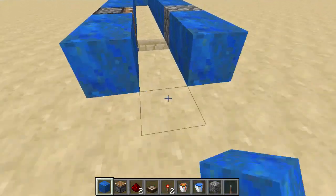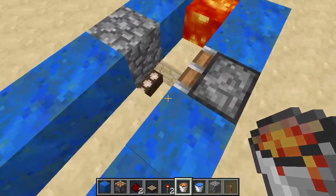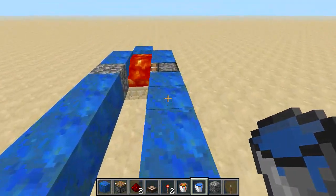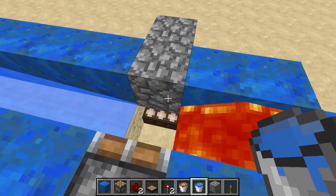Then build two out this way. Put down your lava. When the lava covers up the daylight sensor, it activates. That's it, that's all there is to it.